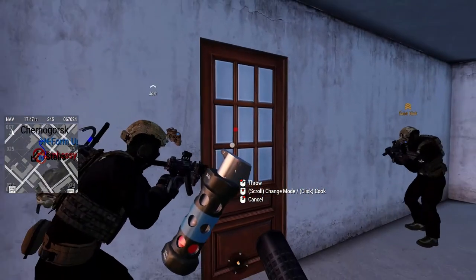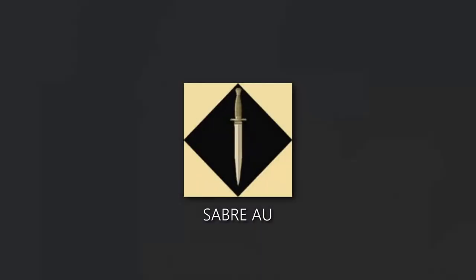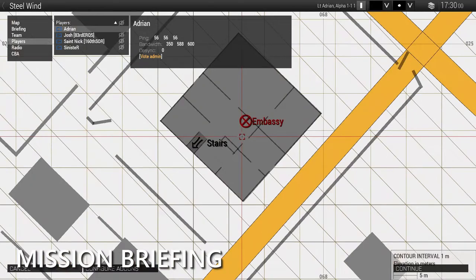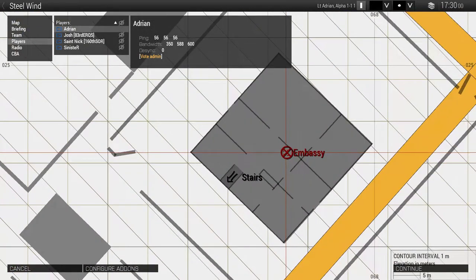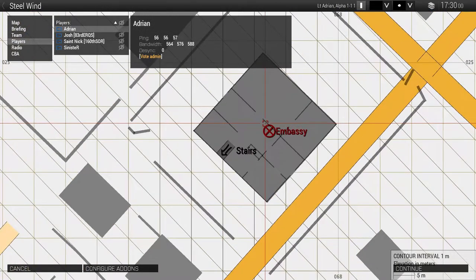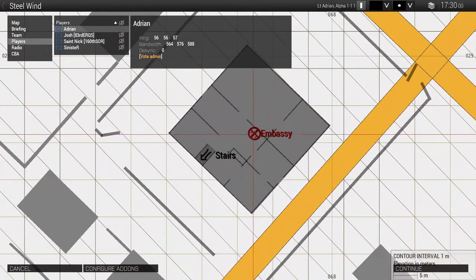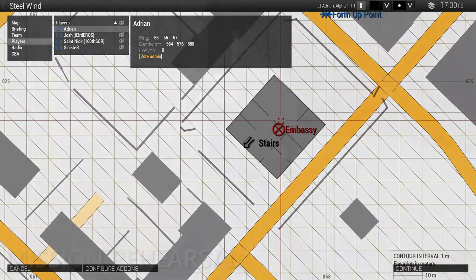Bang ready. So, situation: a group of armed terrorists have seized the embassy. We believe there are six hostiles currently occupying or in control of that building. They're dressed in civilian clothes, armed with small arms — AKs and submachine guns. They're currently holding hostages. Our primary is the Australian ambassador; his callsign is Cameo. He's among the hostages.